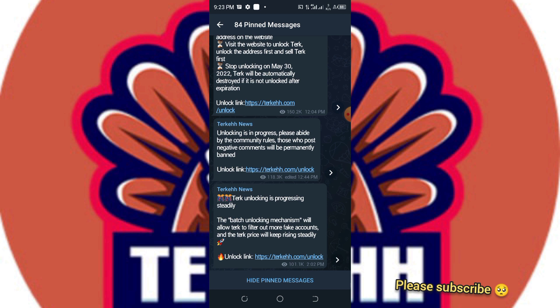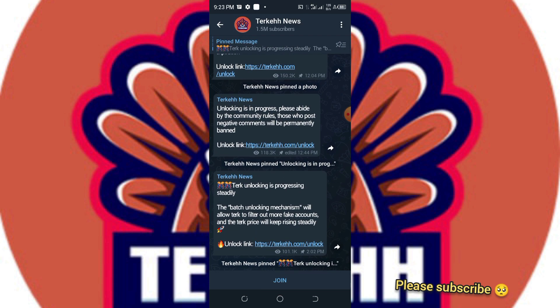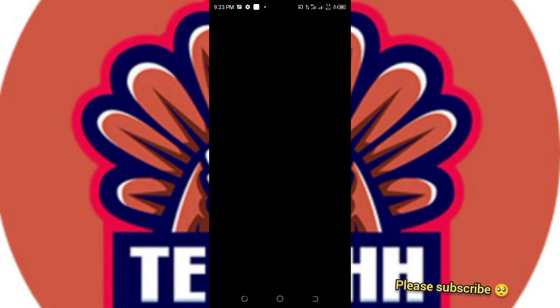So I'll be trying right now whether it would work or not. If you are a member of the Telegram channel, you just need to copy the link they provided, then go into your Trust Wallet, go to Trust Wallet, then go to the app browser.